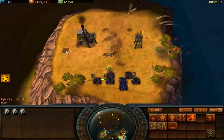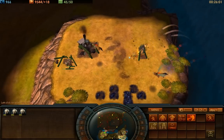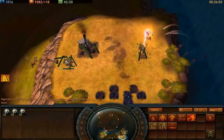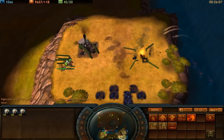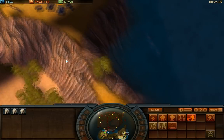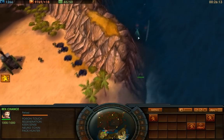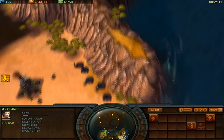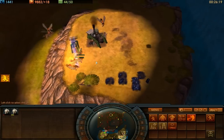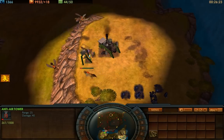A second anti-air tower would be good, just to keep these air creatures from harassing us — especially since that one's about to get destroyed. We did upgrade our towers. Where'd Rex go? Let's hang back for a moment here. Actually, can you shoot one of them? Garrison — hello! Look at this, they're actually doing a little bit of damage to this. That's not what I was expecting.